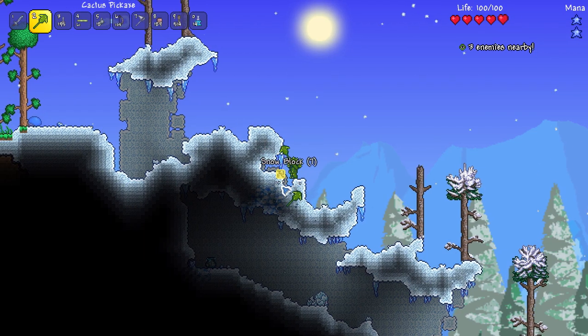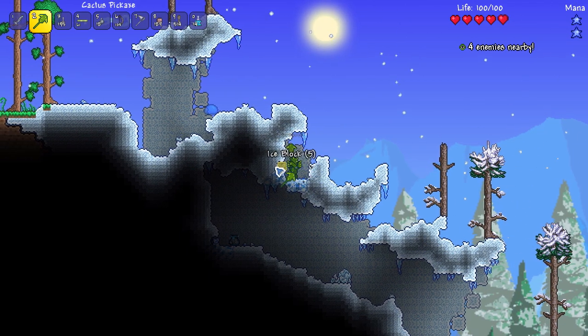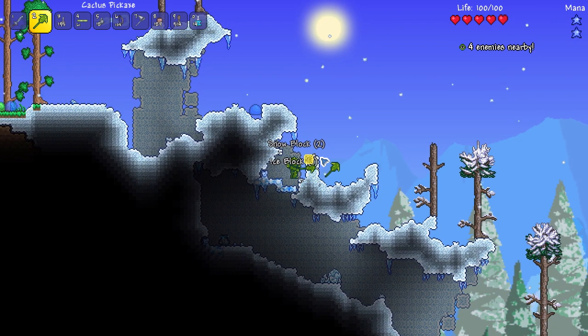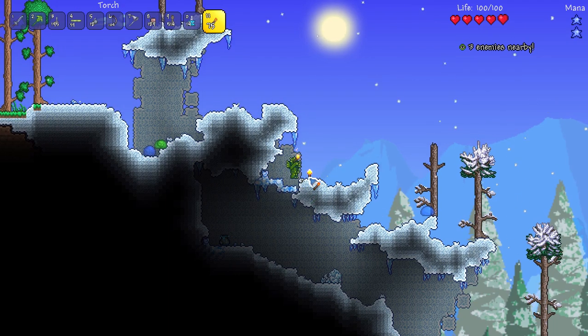Let me get some snow blocks. I wish I could use this ice block stuff — because you can make ice torches, and then you can make frostburn arrows. Those are really helpful for expert mode because they inflict a debuff and do a lot of damage over time.